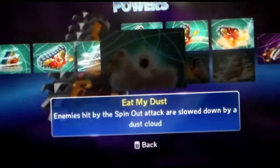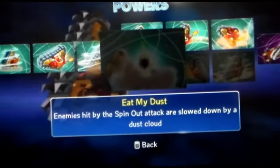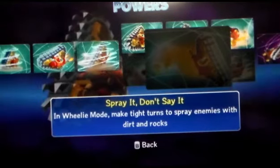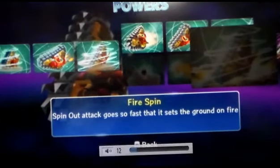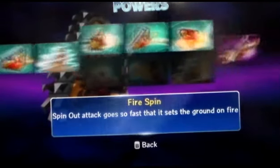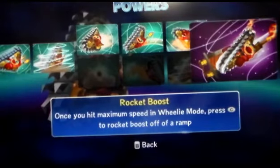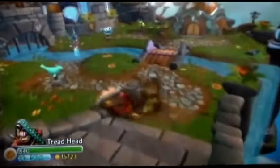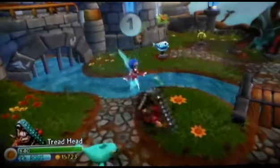Some of you may go for the spin path. Eat my dust! Enemies hit by the spin-out attack are slowed down by a dust cloud. Say it don't spray it in wheelie mode — tight turns to spray enemies with dirt and rocks. Fast spin, fire spin — spin-out attack goes so fast that it sets the ground on fire. Rocket boost when you hit accent speed in wheelie mode — press Z to rocket boost off the ramp. That's the move I was trying to do before. Let me give that a go. See that? That is true epicness.